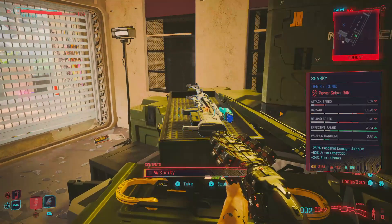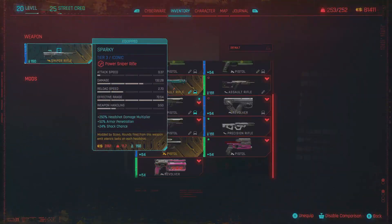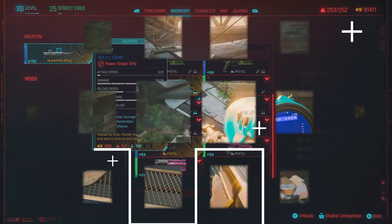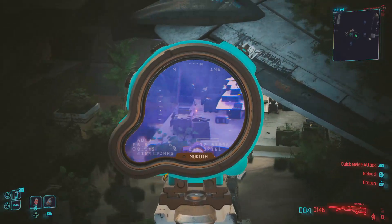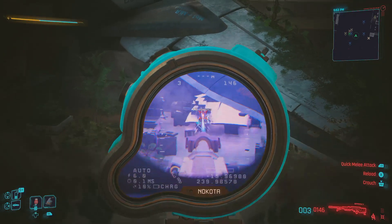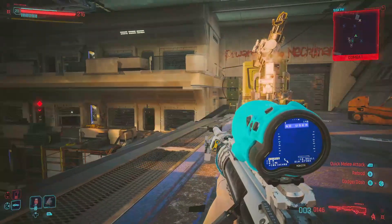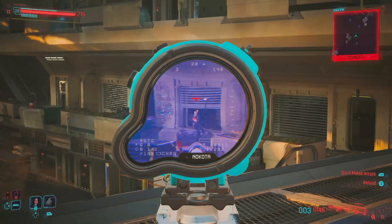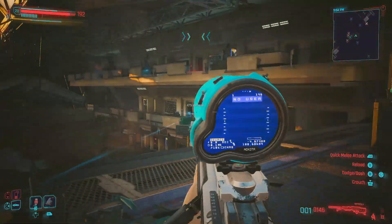As a sniper rifle, Sparky has nice headshot damage, 50% armor penetration, and a 24% chance to shock. As someone who doesn't really play much sniper, I found it quite easy to use. One of the main features is that when you get a headshot, it emits electric bolts on each one, which does a little radius AOE effect — much like the axe earlier — and can take out multiple targets at once depending on their health. It could definitely be a cool weapon in the right hands.